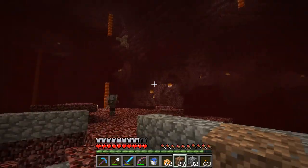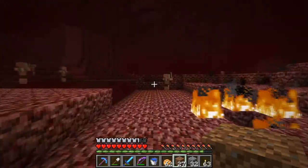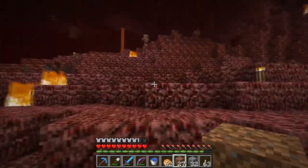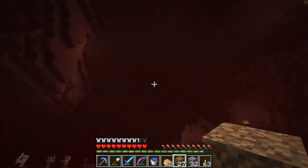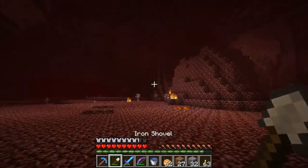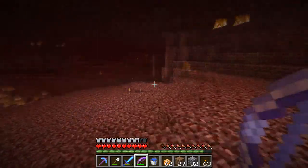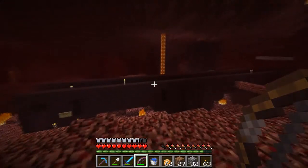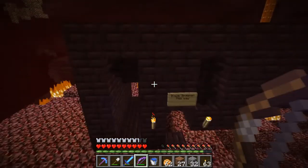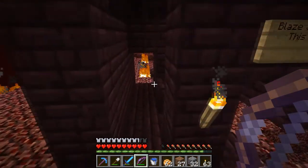Oh, this chunk loading thing is gonna be the death of me, I'm afraid. Okay, follow the torches — I don't see any torches. There's some torches. I hear an unhappy baby elephant. Luckily I brought my bow. There we go. We have ourselves a nether stronghold — or end stronghold. No, this is the nether. Blaze spawner this way.